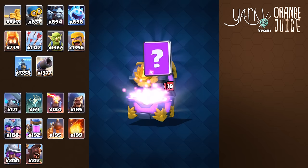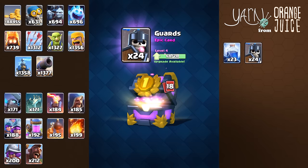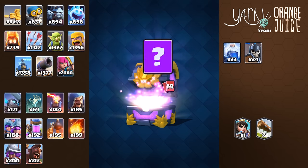212 hog riders and that's barely halfway to level 9. Now we're starting to see epics halfway through. Looks like this is the last common and it's 2,000 archers. 17 cards in and we see our first legendary — he unlocks the Log.